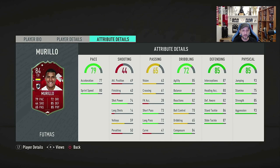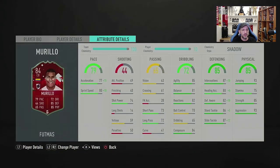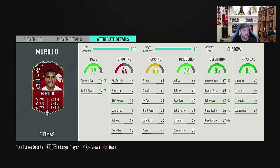Looking at this card it looks very, very nice. We'll go with a shadow chem style to boost pace and defending as much as possible. We put him straight into the team — we have to switch out Ter Stegen for Hadanovic, which I think is quite alright; there's not much difference with goalkeepers. We put an insignia instead of Bale here. He fits straight into the team with a few minor changes. With the shadow applied, he goes to 92 acceleration and 90 sprint speed — fantastic. We have 97 interceptions, 85 heading accuracy, 92 defensive awareness, 91 standing tackle, and 99 sliding tackle. He looks great, he looks fantastic.